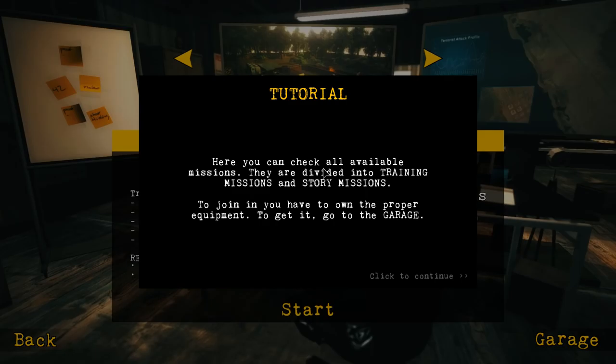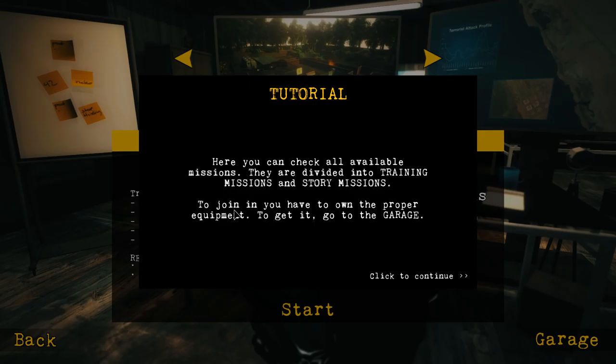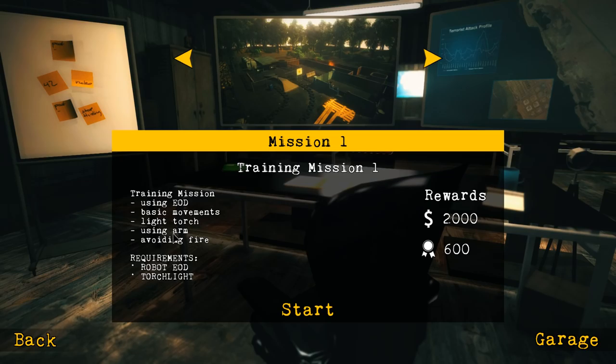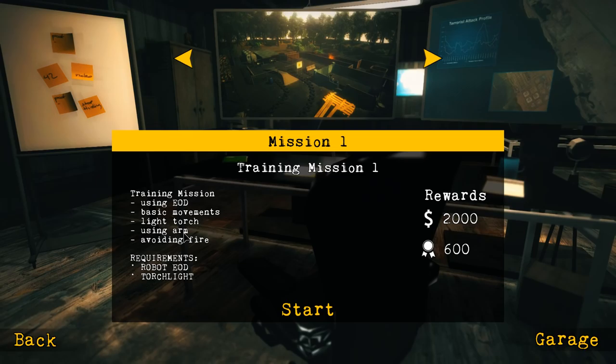Let's hop into a mission. Here you can check all available missions — they're divided into training missions and story missions. To join in, you have to own the proper equipment; to get it, go to the garage. Training mission one: use EOD light torch, use arm, avoiding fire, basic movements. Robot required: EOD and torchlight. Looks like we're good on that, so let's hop in and try this out.